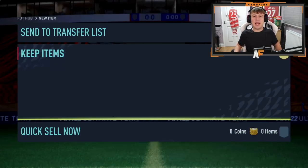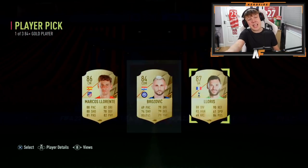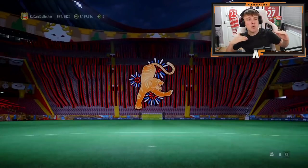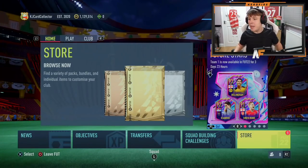Shout out to Pro Grazier — another 84-plus player pick. It's Lloris, actually the best gold goalkeeper in the game. It is a walkout, and we've seen some non-walkouts, so a walkout is at least a low dub. Future Stars would be mid-to-high dub depending on which one, but a walkout is still something.